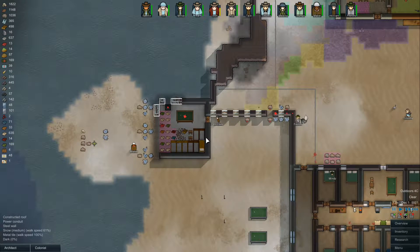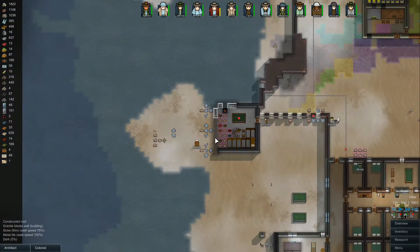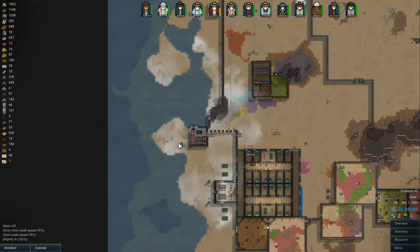Welcome everybody. Pursuit here playing some RimWorld on Alpha 10. Have you installed a bionic body part today? Upgraded? Maybe you should think about it. This is our colony here in Alpha 10 on the Utopia Funtime Resort on the beach here in the desert.